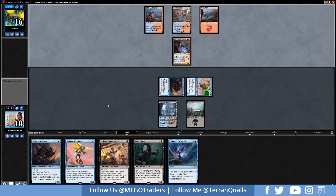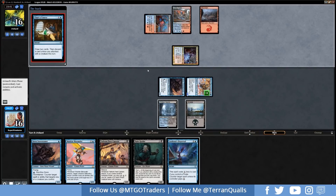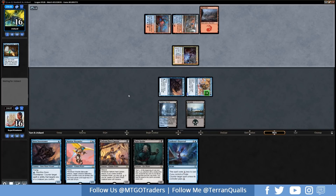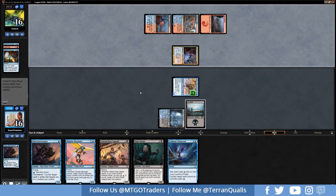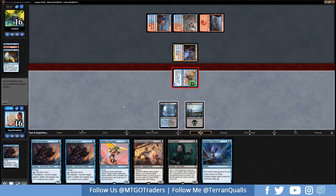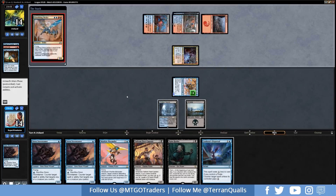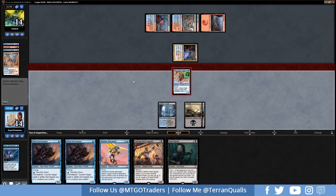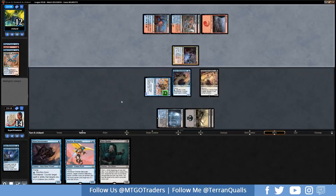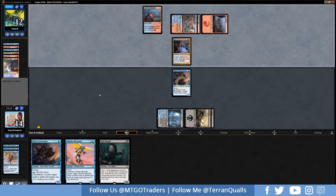Opponent plays Charter Course drawing two cards, then another Charter Course. We get in for two, dropping them to 16. We hold up Lookout's Dispersal — they're tapping out for Lava Coil on the Storm Tamer. We Dispersal to save it and attack with our 2/3. We play Fathom Fleet Captain and Siren Storm Tamer. Lava Coil hits the Captain, Beacon Bolt hits the Aerialist, plus an Opt. Vraska's Contempt in hand should help if we hit another land.